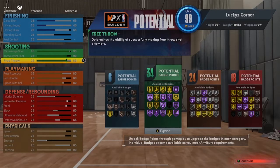Starting from the top: close shot 65, driving layup 45, driving dunk 65 for the quick drops, standing dunks and post control untouched, mid-range maxed at 95, three-point at 90, free throws at 89. Playmaking: 80 across the board for pass accuracy, ball handling, and speed with ball. Defense: perimeter 89, steals 86, block 60, offensive rebound 48, defensive rebound 65. Physicals: speed 88, acceleration 86, strength untouched, vertical 65, stamina 90.